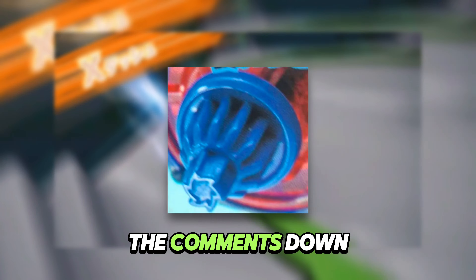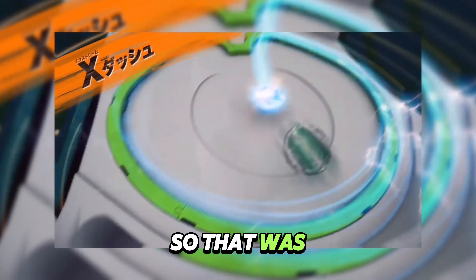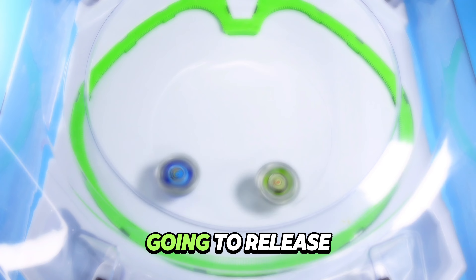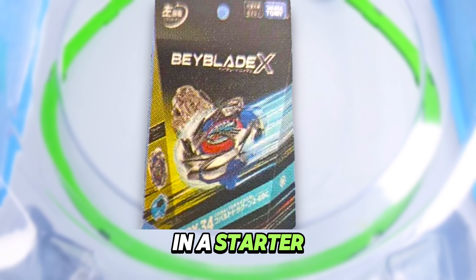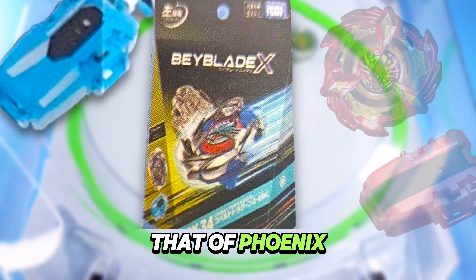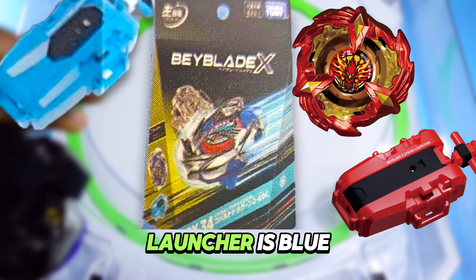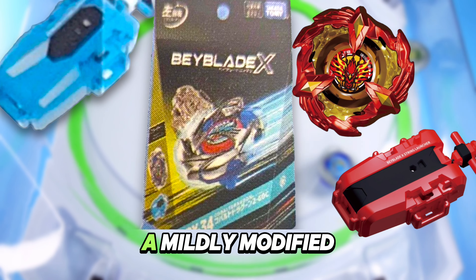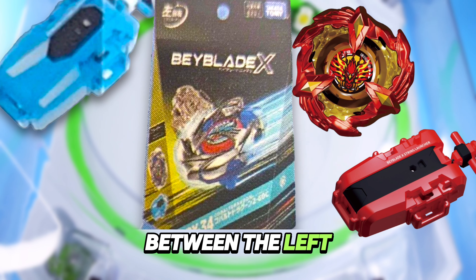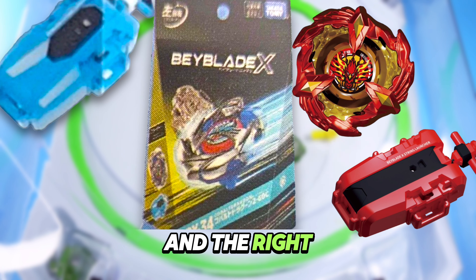Let me know your thoughts in the comments down below. So that was the breakdown for Cobalt Dragoon itself. It seems like Cobalt Dragoon is going to release in a starter featuring a string launcher, similar to that of the Phoenix Wing starter. This string launcher is blue and it seems like it has a mildly modified design, probably to help differentiate between the left spin string launchers and the right spin string launchers.